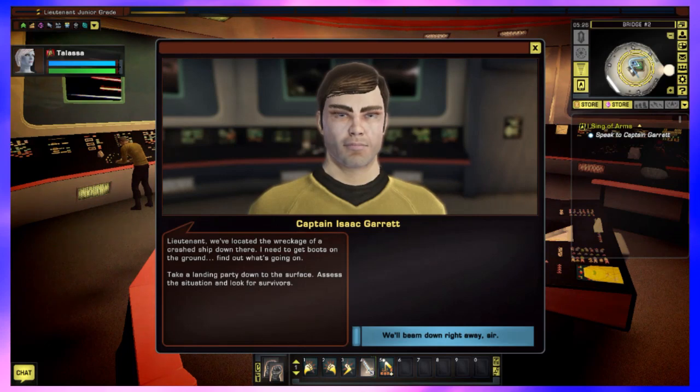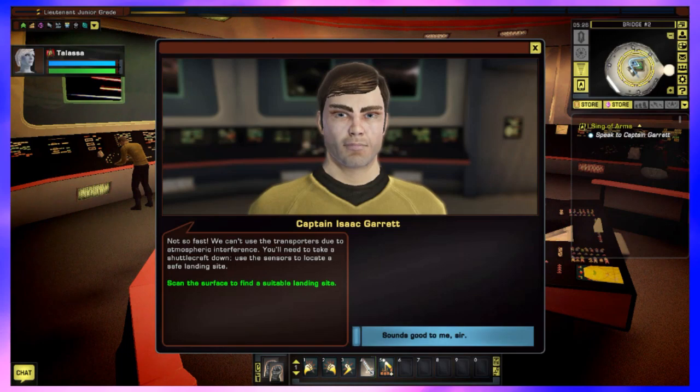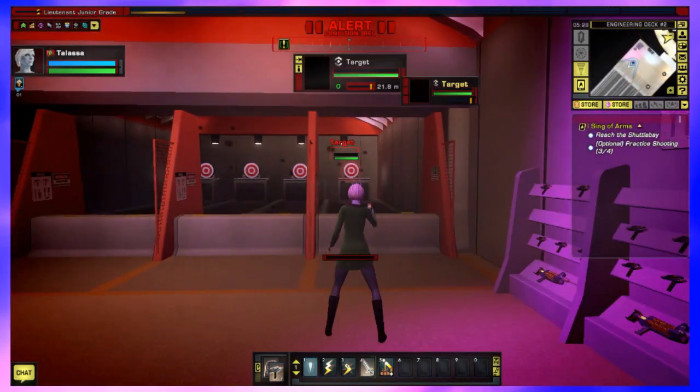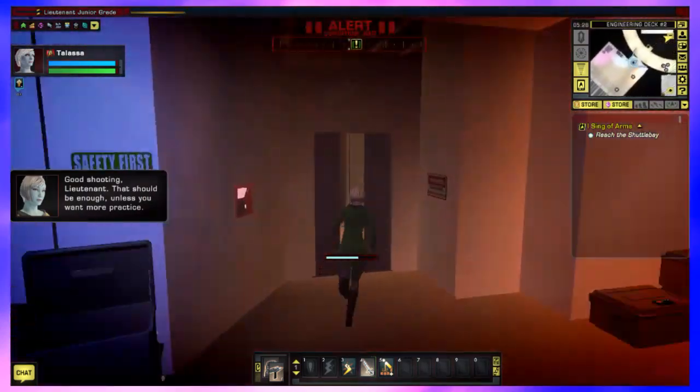We start out as an officer on the USS Sharp, traveling towards the planet Taurus II, which, if you're a fan of the original series, you'd remember as where the Galileo 7 episode took place. This time, we're actually heading there with Ensign Mears in tow, as one of the survivors, seeking out a ship that went missing in the area and presumably crashed. Once we learn how to shoot a phaser, courtesy of Ensign Tarsi, we head down to the shuttle bay.